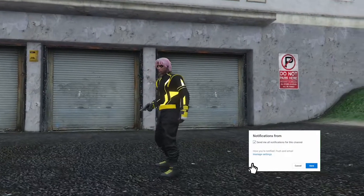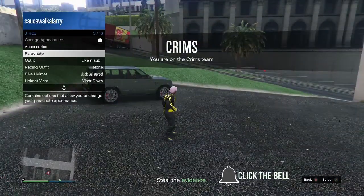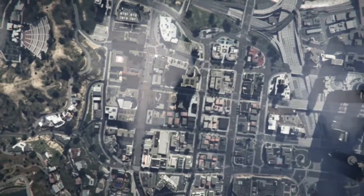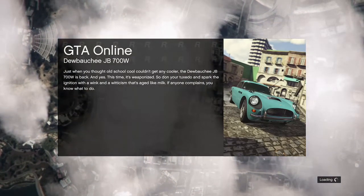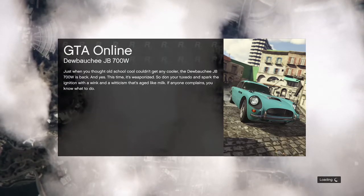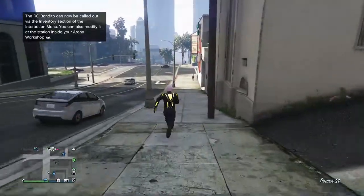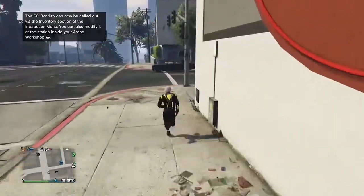When you get loaded inside of the job, all you want to do is put on either a rebreather or an earpiece — it doesn't matter which one. After that, open up your phone and quit the job from your phone. When you get loaded back inside of your session, save the outfit — and when you save it, it's yours to keep. After you save it, go ahead and delete the two components since you don't need them anymore because you've got the outfit.